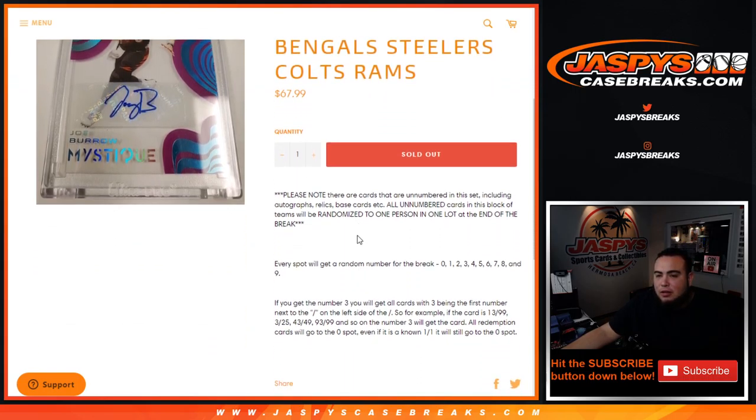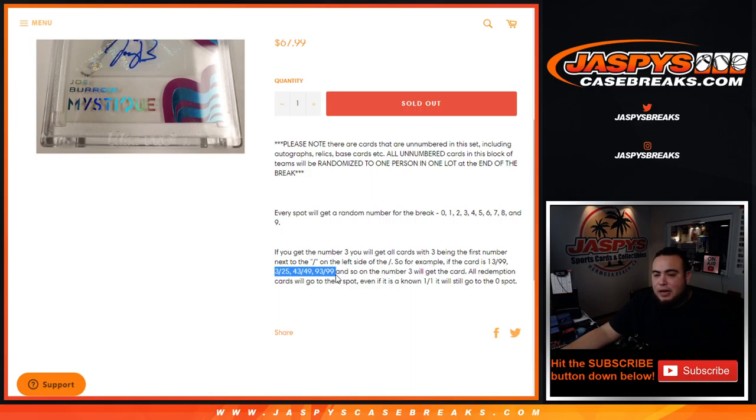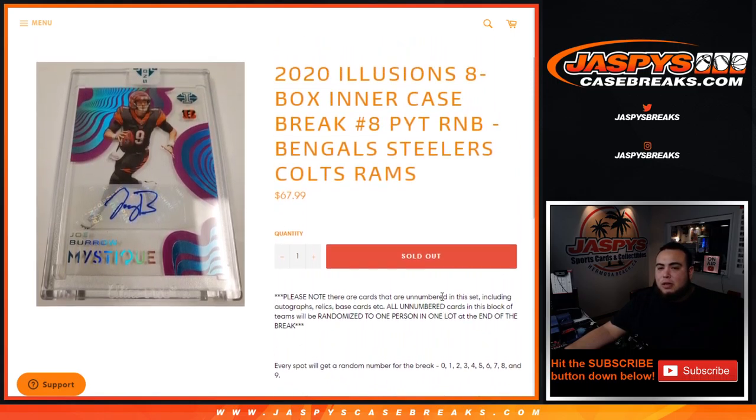It's going to go by zero numbers. As an example, if a Joe Burrow card was numbered 13 out of 99, random number block 3 would get that. If it was 3 out of 25, 3 would still get that. 43 out of 49 — 3 would get that. 93 out of 99 — same, as long as 3 is the first number on the left side of the serial number. If we get a redemption, it automatically goes to spot zero, even if it's a one-of-one. All base and unnumbered cards go in one lot to one customer at the end of the break.